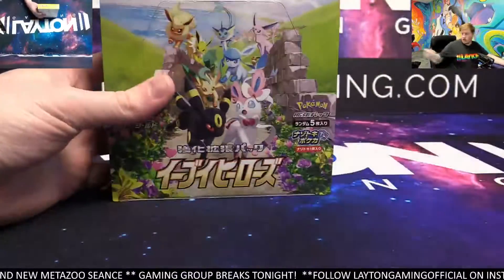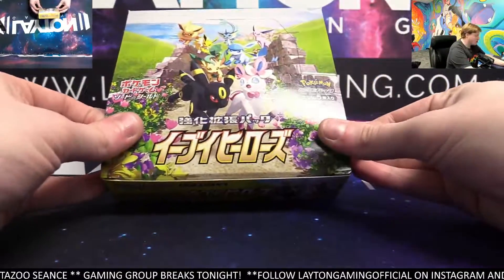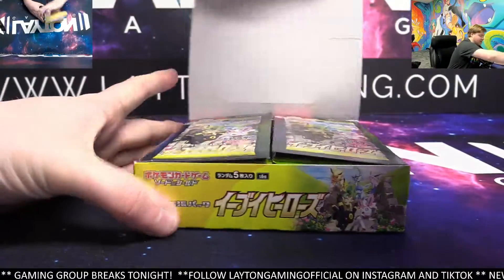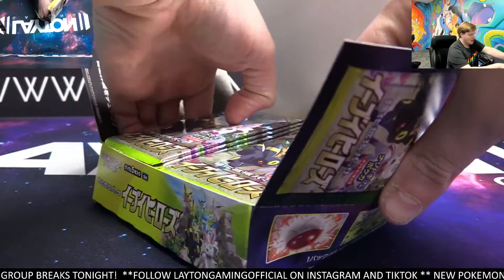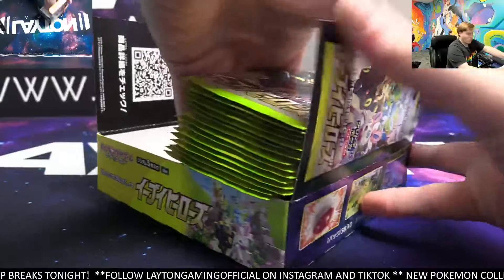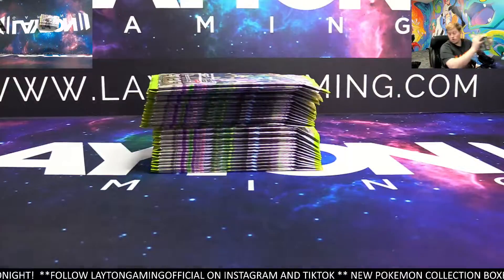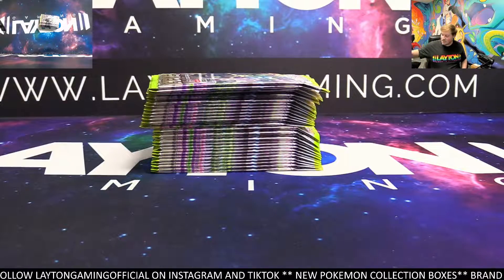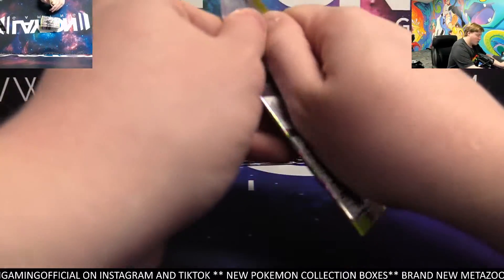We were talking about this a little bit earlier in the stream. We have the English version of the Umbreon VMAX Alt currently performing at about $1,200 for a PSA 10. And the Japanese counterpart, which we found in this exact box, would currently be doing a little over $2,000 as a PSA 10. So the Japanese one is extremely in demand right now. Let's find one, Logan.